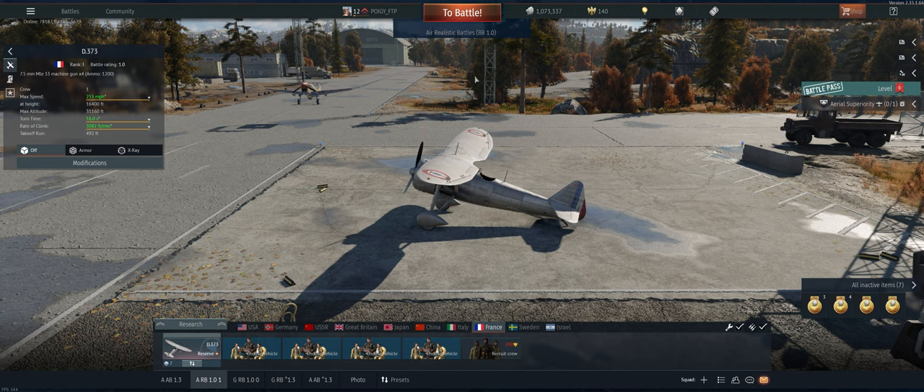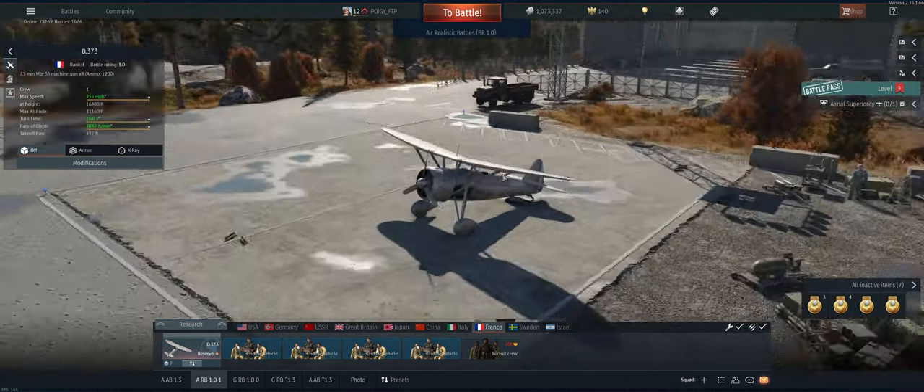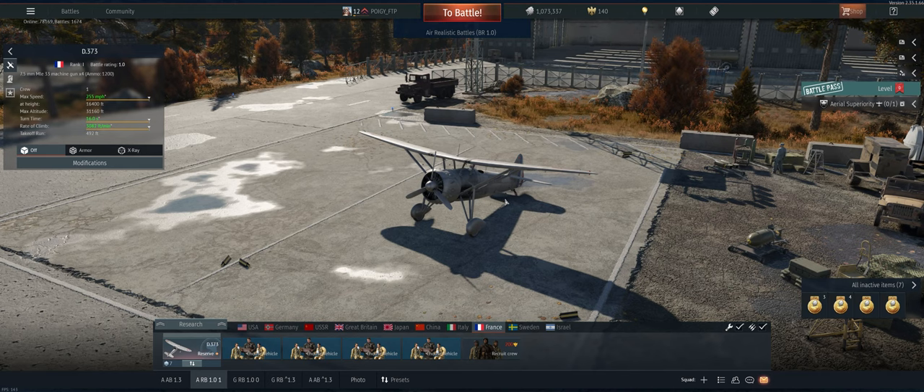Hey guys, welcome back to the channel, Poigie here getting ready to take out the French D373 in Air Realistic. Basically the same plane as the D371 — a little bit slower fire rate on the guns, a little bit faster, doesn't turn quite as well.